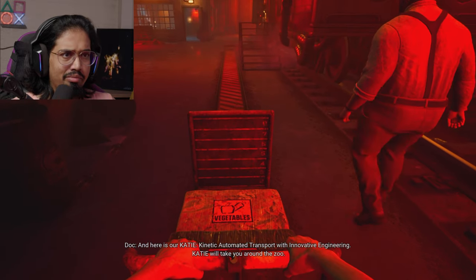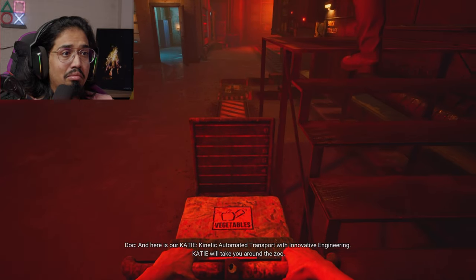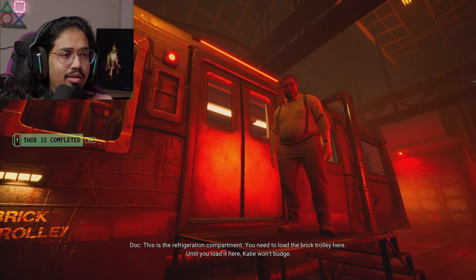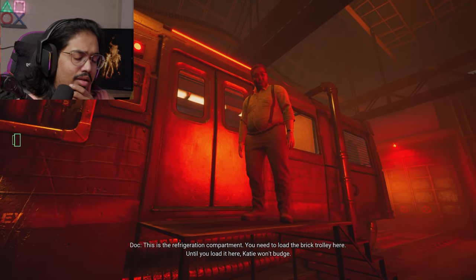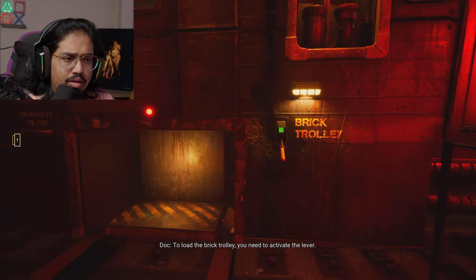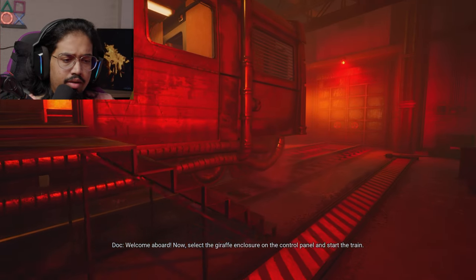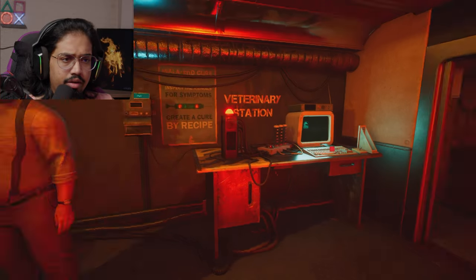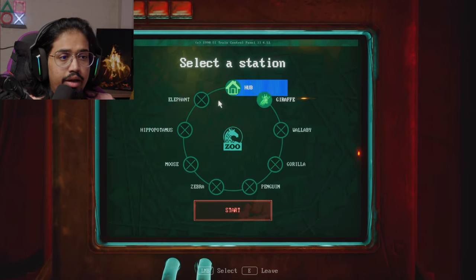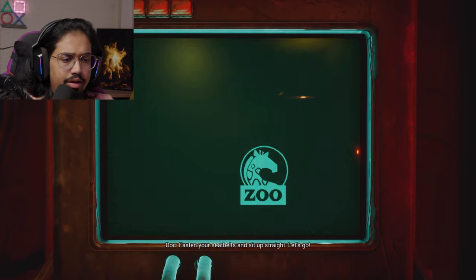Here's our K-A-T-I-E — Kinetic Automated Transport with Innovative Engineering. Katie will take you around the zoo. This is the refrigeration compartment; you need to load the brick trolley here. Until you load it, Katie won't budge. To load the brick trolley, activate the lever. Now select the giraffe enclosure on the panel and start the train. The options are: elephant, giraffe, wallaby, gorilla, penguin, zebra, moose, hippo. We'll select giraffe.